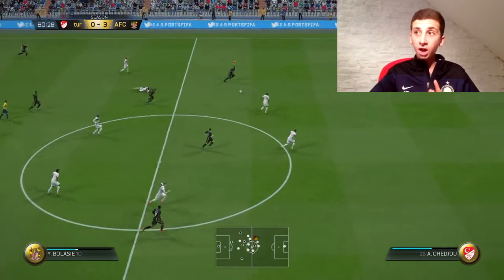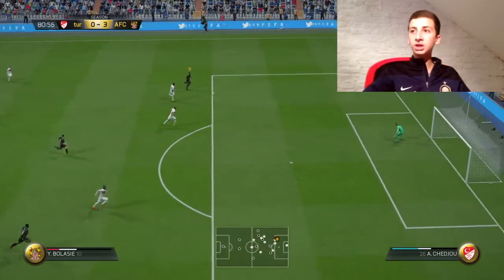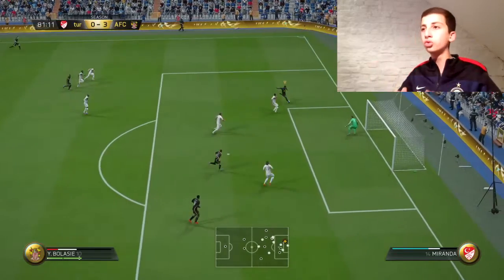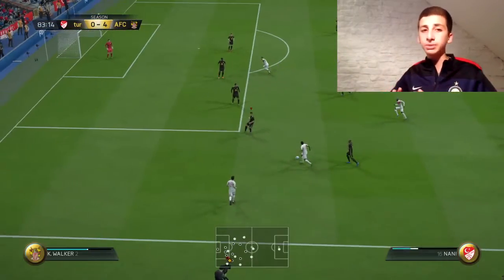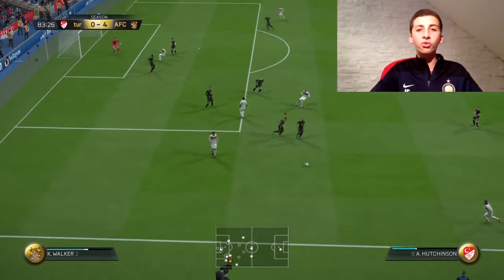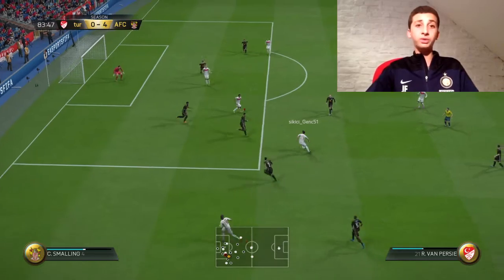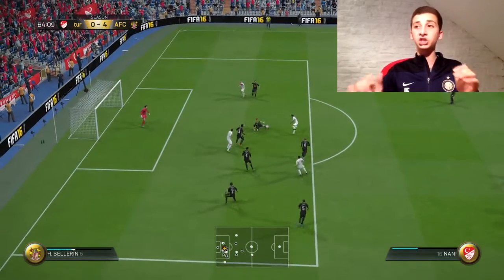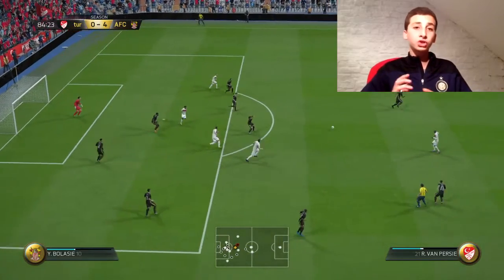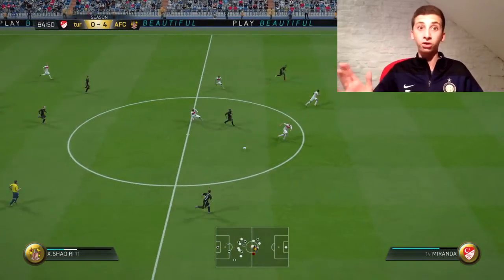Now this already made the team good, but you haven't heard about the defense yet. I wanted to put the 2 best fullbacks I could find. In the BPL there's a bit of a lack of fullbacks, so I decided to put the 2 most OP fullbacks — Bellerin at right back and left back. It was an amazing decision; they were just so OP and it was so hard for my opponent to get through, as you can see in this game.